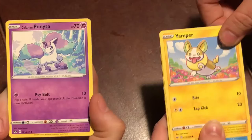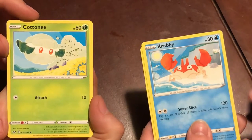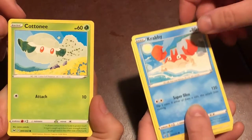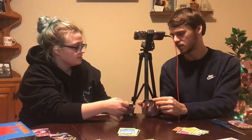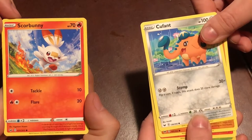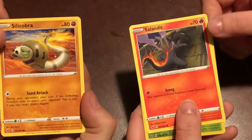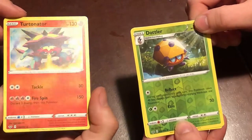Minccino, Yamper. Galarian Ponyta, Krabby. I like this art — it's like a watercolor, kind of chunky. Cottonee, Cufant, Insert Max, Scorbunny, Ball Guy. This is a nice Ball Guy. Silicobra, Zoomin, Centiskorch — she's kind of sizzly. I have a Reverse Dottler, Reverse Turtonator.